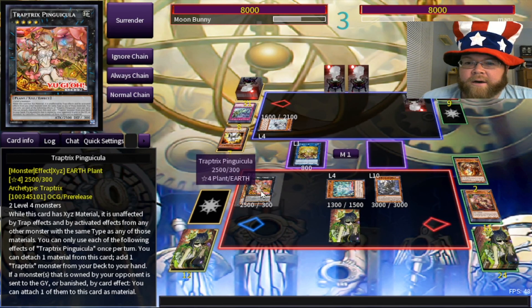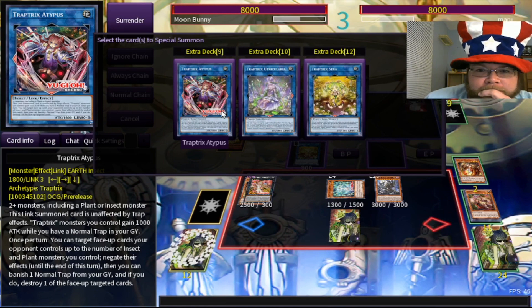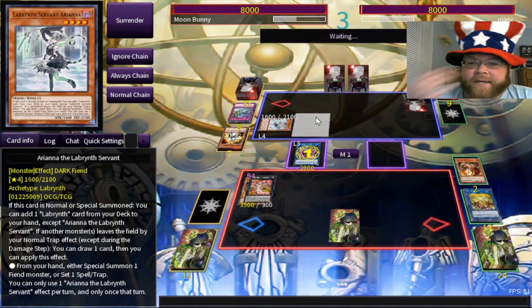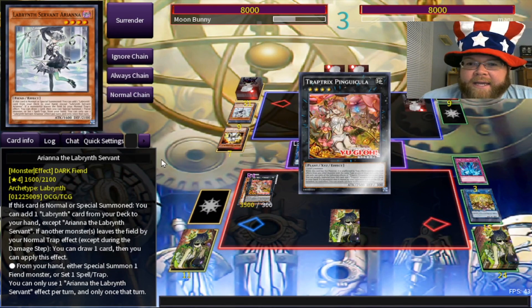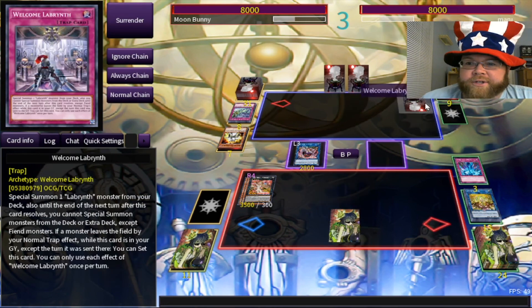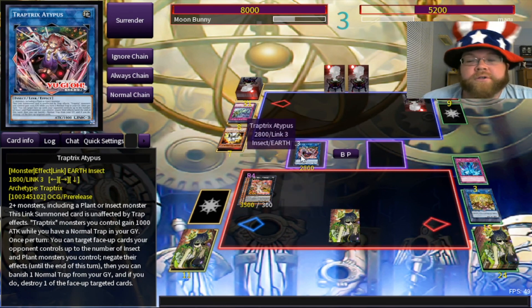I do have Adipus. Target a face-up card; the number of insects and plants you control negate their effects, then banish a trap and destroy a face-up card. We'll make Adipus — that makes all my monsters bigger. We're going to negate the serpent here, banish a normal trap like Torrential, blow that up, then I can attach my opponent's monster to me. I become immune to the effects of all Fiends.